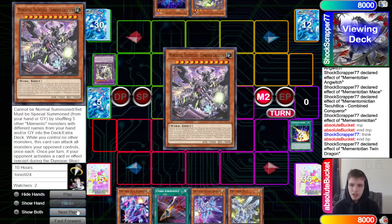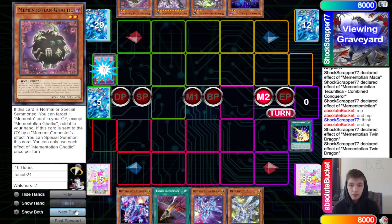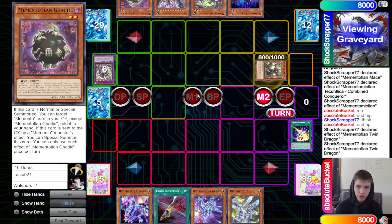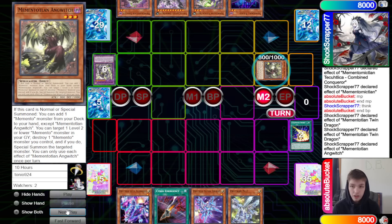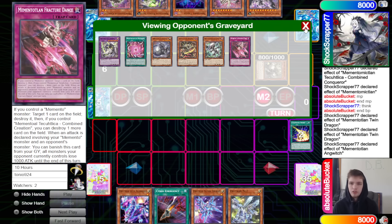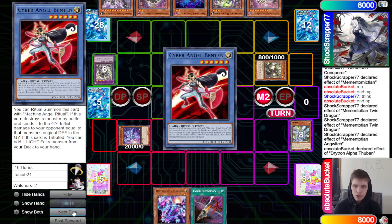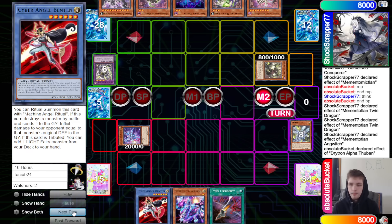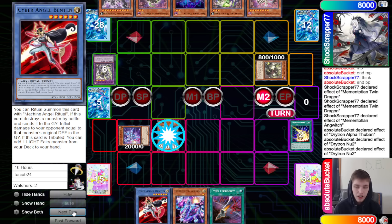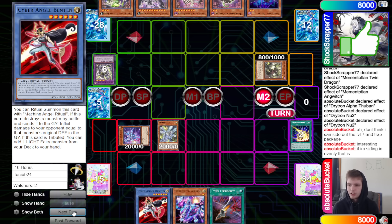The fusion spell can only summon a Memento fusion, not Winda. Effect pops, searches Combined Creation and Gatik. Twin Dragon graveyard effect summons back Ange Witch, Witch effect grabs Horn Dragon. It looks like Memento is setting up as much as possible for next turn. Drytron has double pop still — Alpha tribute, special summon, go search Benten, then Neto special summons, effect searches. They debate siding out the level 7 and trap package if siding Evenly.